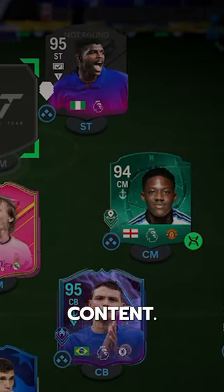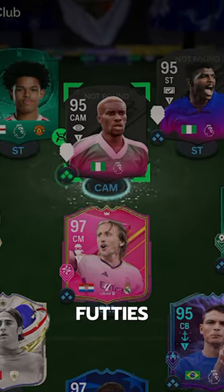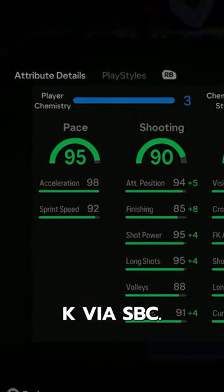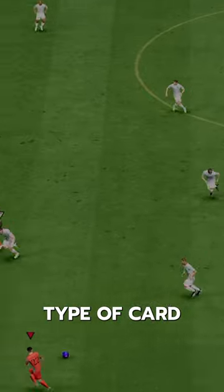Now this is some fun content. Welcome to Baller or Bust — Fuddy's Ococha. Ococha goes for 100k via SBC. This is the fun type of card we want to see.